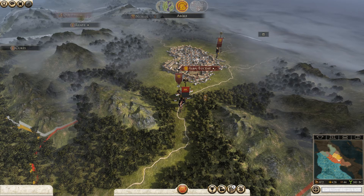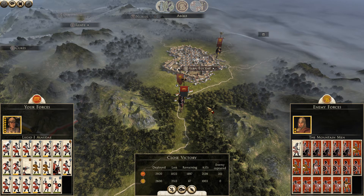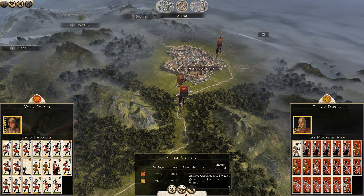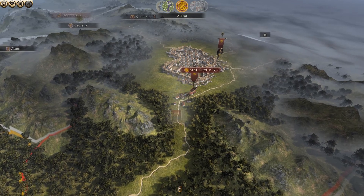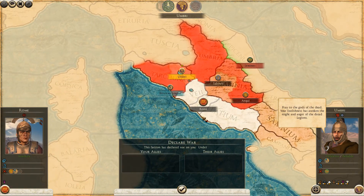As soon as I can get to a recruitment center, I'm going to do so. It's just taking a little bit of time with these constant wars. We'll go ahead and enslave. Another war - right when I had things lined up to hit the Etruscans, I have another war fall on me.